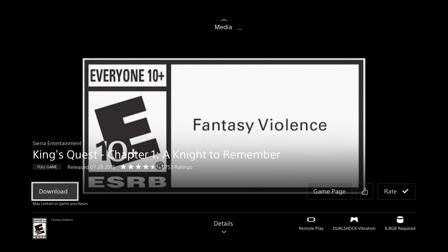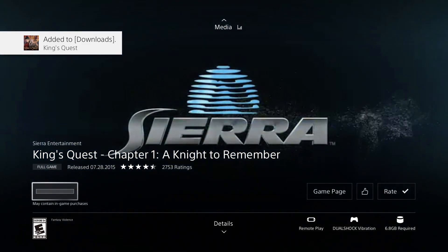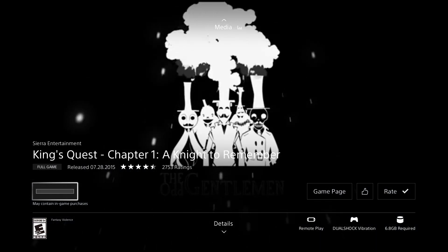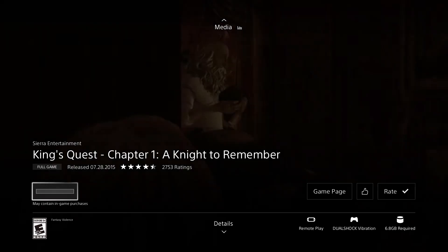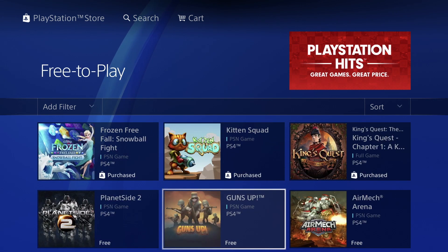Once the download begins, just get out of it and go play something or keep downloading other games. You do not need to wait on this screen for the download — it's just going to download in the background. Even if you're looking at other games or other things on your PlayStation you should be okay. Let's just go back.